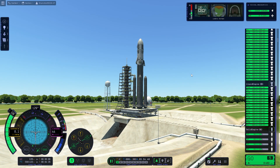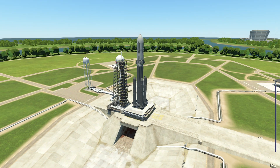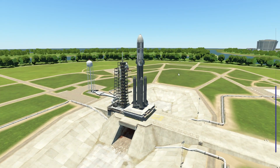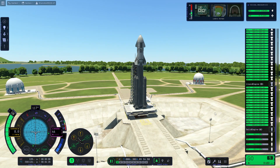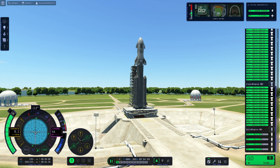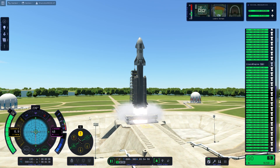Alright, here we are at the launch pad. This looks magnificent. I like how the stability assist is trying to keep us straight up. Everything looks good to go — we have all the engines firing at the same time. In three, two, one — launch! Oh, big lag spike, please point straight up.